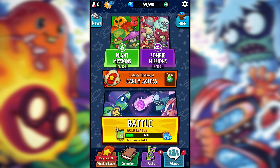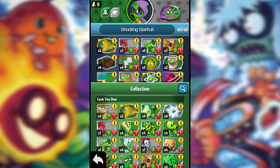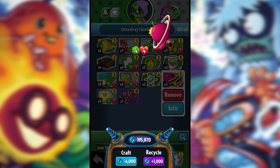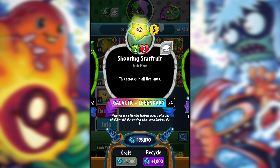Welcome to another Plants vs Zombies Heroes video! Today we're showcasing one of the brand new legendary characters called the Shooting Starfruit. The ability of the Shooting Starfruit is that it attacks in all five lanes — so if it deals two damage, it deals two damage in all five lanes. The best place to put it is in the very left lane.